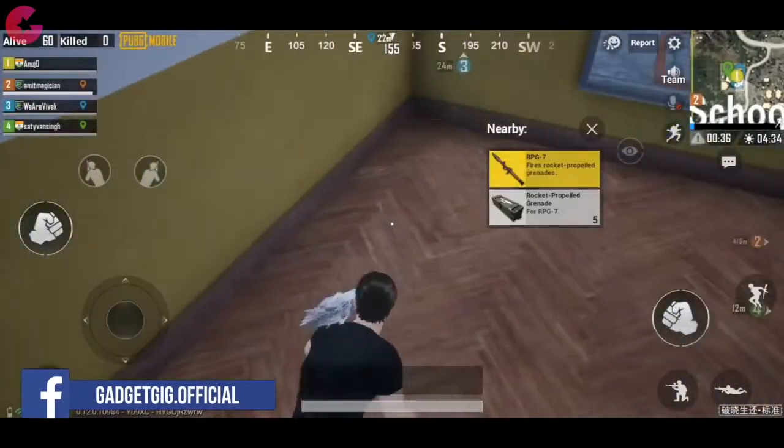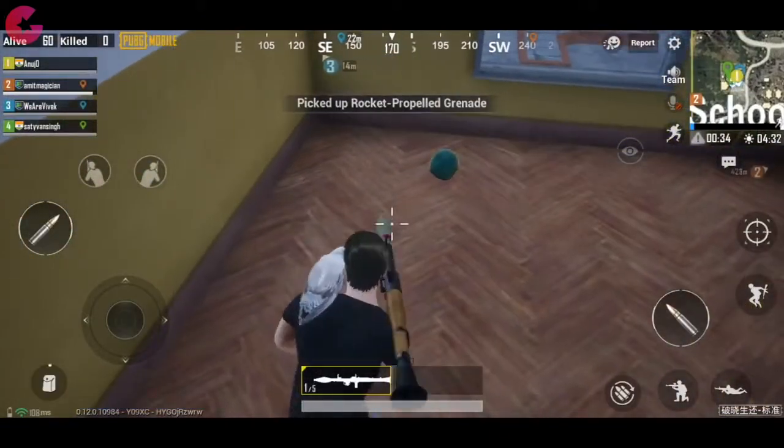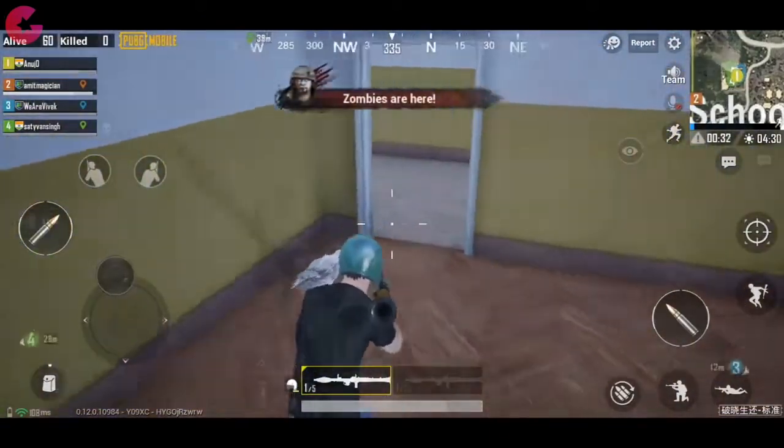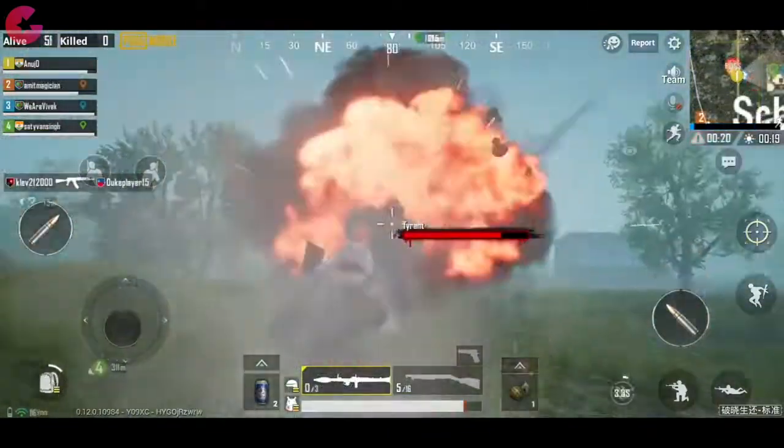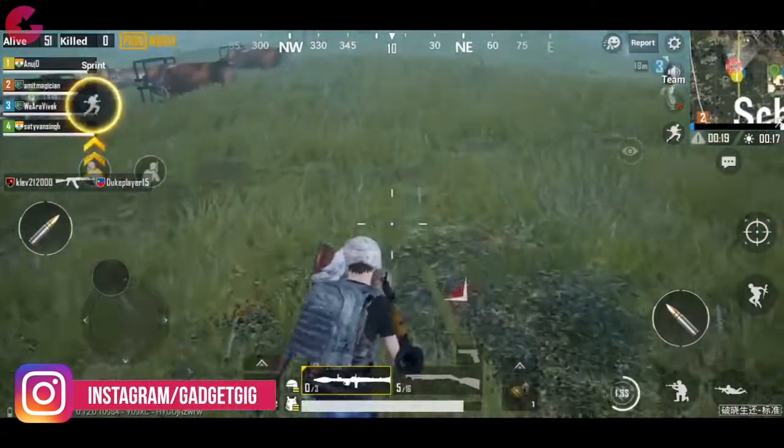Talking about the zombie mode more, now we have a new weapon — the RPG, which is the rocket propelled grenade launcher. It's difficult to find but very useful, especially for defeating the tyrant. The ammo is also limited but you can get more after defeating the boss.